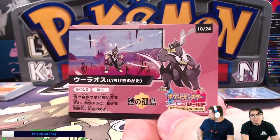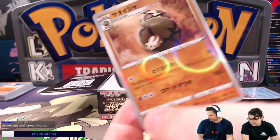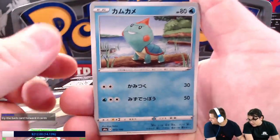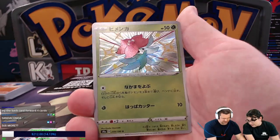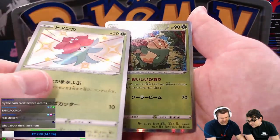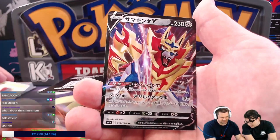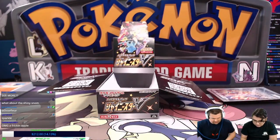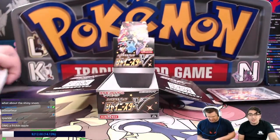We pulled the Amazing Rare Lapras — we don't need anything else. We got a Perrserker, Sandaconda Reverse, another Bunnelby, Rotom, Togedemaru, Acrobike, Cinccino, Beartic. Oh, that's in a weird spot — this should have been further back. There's the Appletun, tiny Blossom! We got a Heatran, and this time I'm not going to get it wrong.